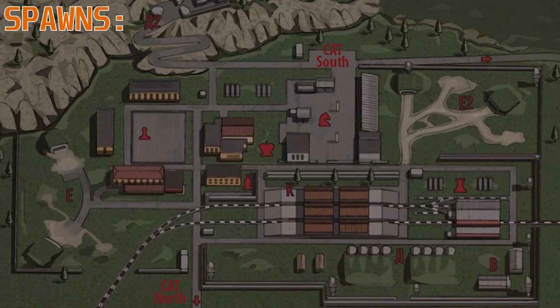Gluhar spawns on Reserve and he will spawn on the map on screen in the red areas. I personally prefer to fight him in the night buildings in the middle there, as you can see with the little night piece.